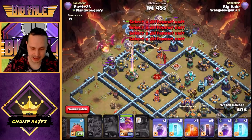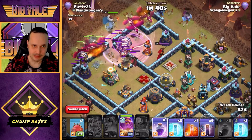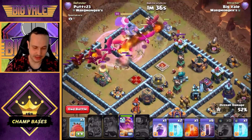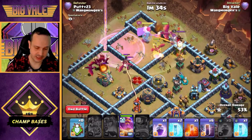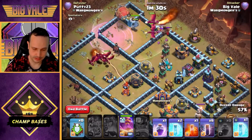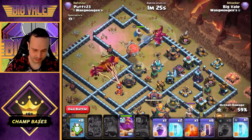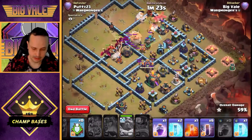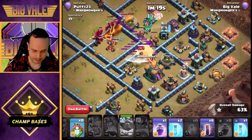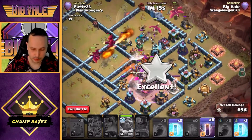We fire the Queen ability, take out the defending RC, and move in. We fire off the ability to take out the mortar and get her into the Scattershot — that is integral to making this work. Yeti, Yeti, Wizard, and we get the balloons down. The Town Hall is on the far side, so we have to be patient with when we send the blimp — it needs to be as protected as possible through the Eternal Tome. Now is actually a good time to fire it off.